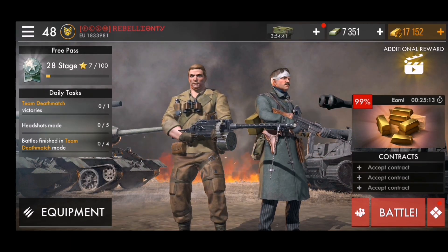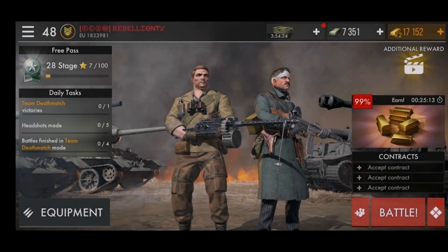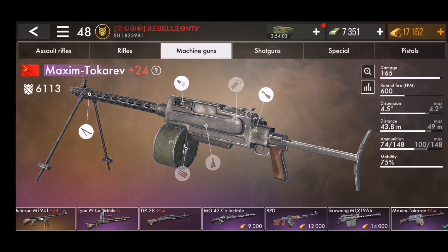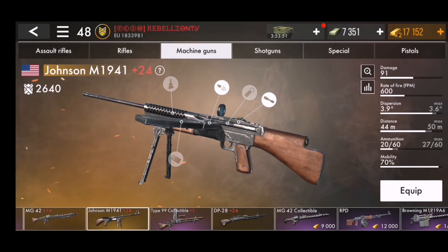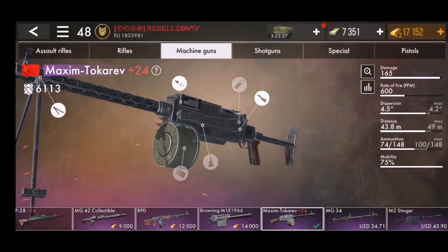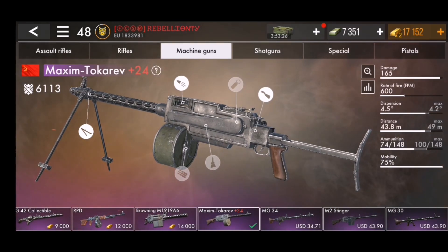Moving on to tip number two: use your mom's credit card or save gold for the best weapons. Obviously you don't have to do that, but it definitely is an alternative to grinding every single day for four months just to get a good weapon. A story I'd like to talk about is the Maxim Takarev, since it's the best weapon I have. Before I bought this weapon, the two I would use most were the DP-28 and the Johnson — they definitely carried me through tough times. But right when I got the Maxim Takarev I was pretty much in shock, just the way it performed. The damage difference is really that big.